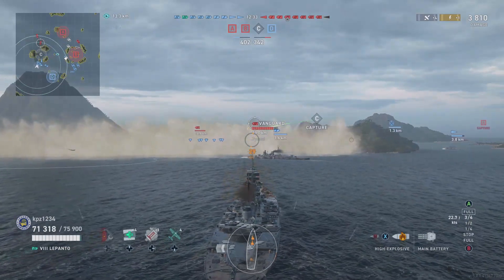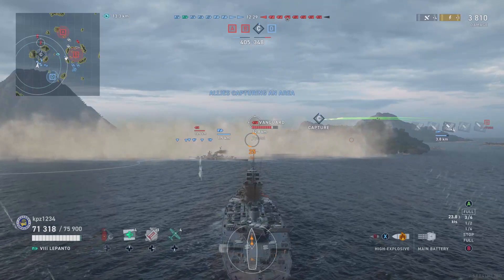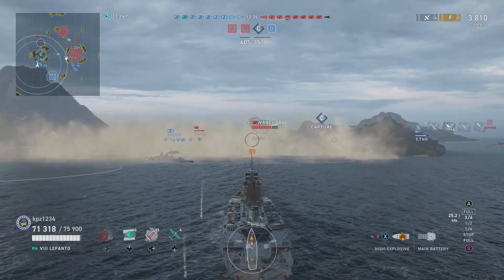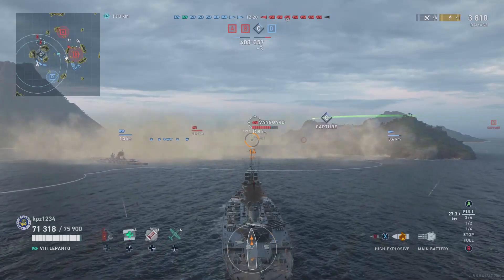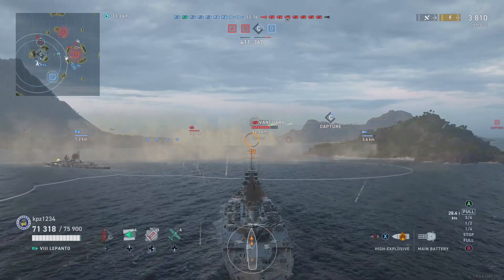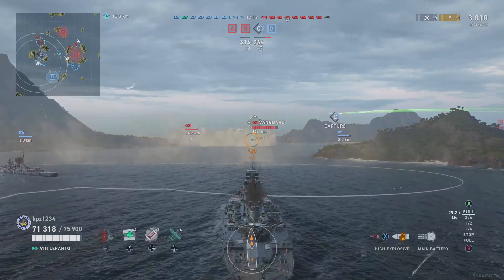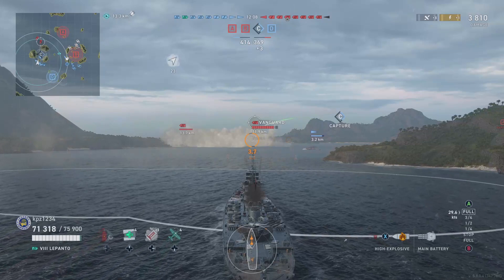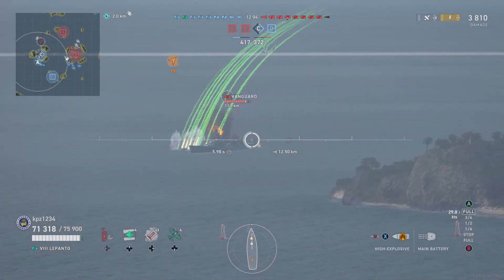Fire up the sad trombone for the Sumers CE driver — he's already dead. We hit him with a salvo and a cruiser next to me lit him up, and he is at the bottom of the ocean. Now, this is called a push. I'm about to push right through this cap and out into the enemy team, and me doing this is the thing that flips this side of the map for our team.